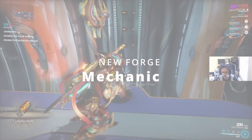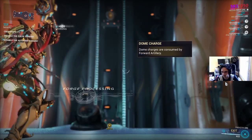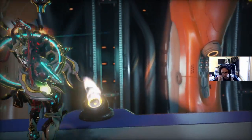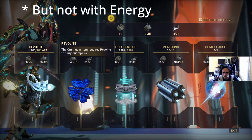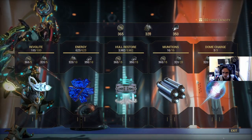A new mechanic has been added with the forge. Each time you craft Revolite, hull restore, or dome charges, you can see an amount with a plus and a number. That means you increase the maximum capacity of these resources after filling. This mechanic encourages players to chain missions, because returning to the drydock resets everything.